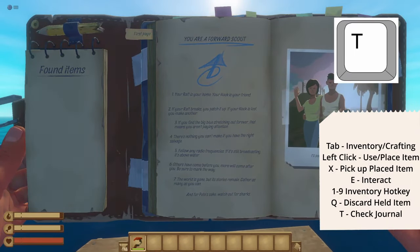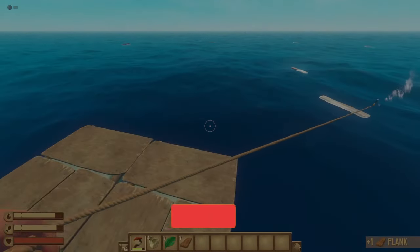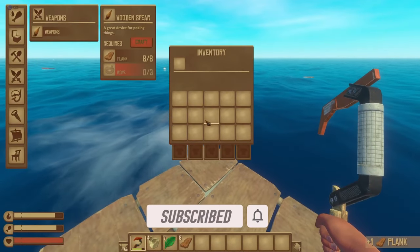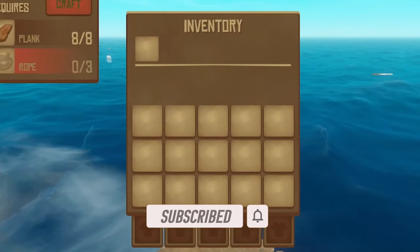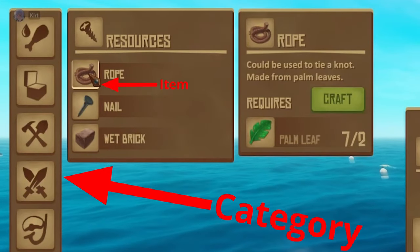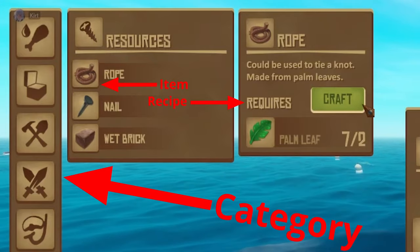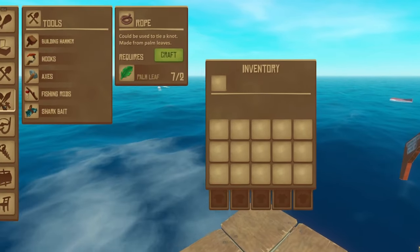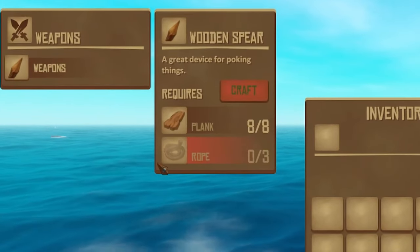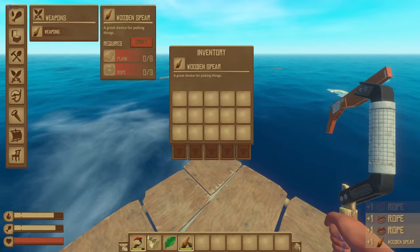Press T to look at the journal when you need coordinates. Out of all of the survival crafting games I've played, Raft has one of the easiest crafting experiences. Press tab to access the inventory and the crafting menu. In the middle of the screen you will see your inventory and on the left is the crafting menu. Click the category of the item you want to build and then click the item to find a specific recipe. Here's a quick tip: if one of the materials needed can be crafted, you can hover over that item in the recipe — it will turn into a green plus sign. Left click and it will make one for you automatically. This is a super helpful tip that will save you loads of time.